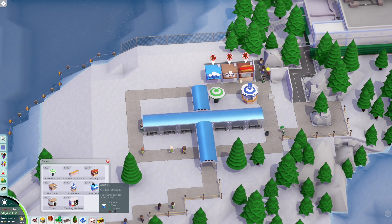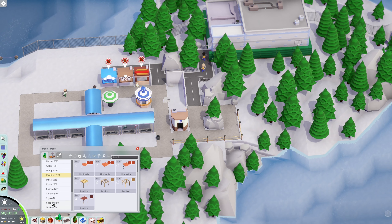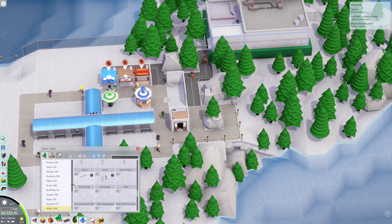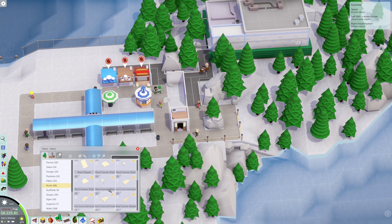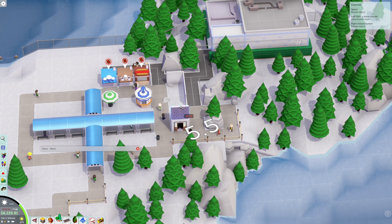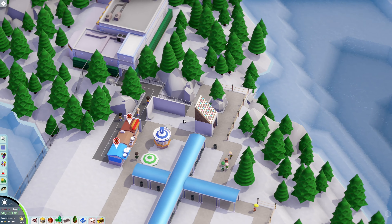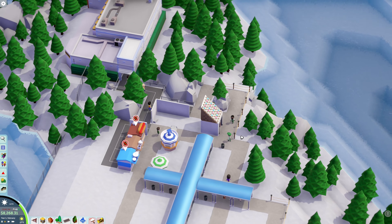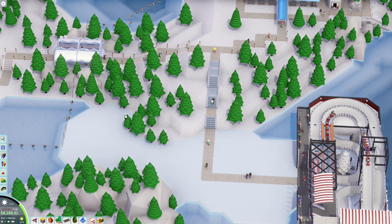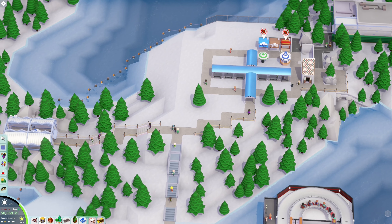We need a bathroom. Let's go ahead and go to walls and see what we've got for a roof. I might put something here too — more shops depending on what I'm researching. Thrill rides right now. All right, so we've got to get another ride.